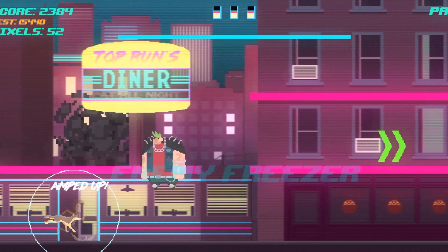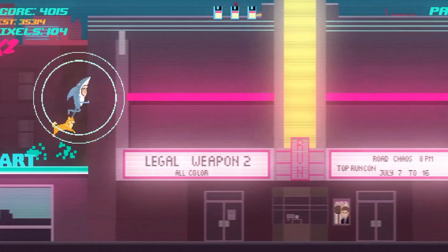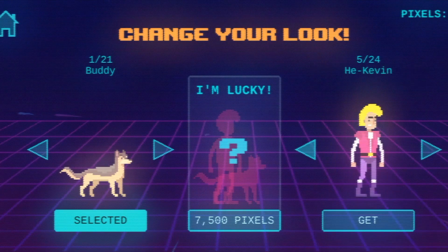I'm Pat Carity from the Republic of Players and let's sprint into Mobile Madness! The game we will be looking at today goes by the name of Top Run, a retro pixel side-scrolling endless runner with numerous foes and obstacles to deal with that oozes with the style of the 1980s as you take control of Kevin and his dog Buddy.